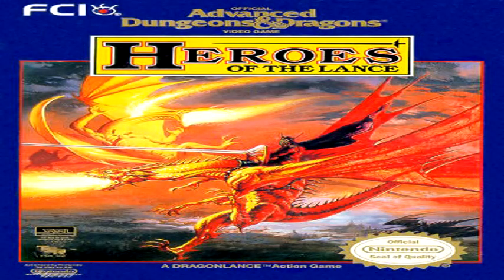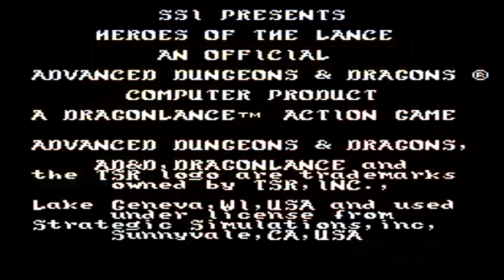Welcome to another episode of Play It Through, and on this edition is Advanced Dungeons & Dragons: Heroes of the Lance, brought to us by Pony Canyon and U.S. Gold. Heroes of the Lance is based on the first Dragonlance campaign module, Dragons of Despair, and the first Dragonlance novel, Dragons of the Autumn Twilight. We play as eight main heroes through the ruined city of Zaxxarath, fighting our way to an ancient dragon and retrieving a relic known as the Disks of Mishakal. I must warn you that I've never actually read the Dragonlance novels, so I'm not too familiar with the actual story — if I mess anything up, I do apologize ahead of time.